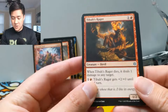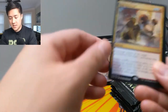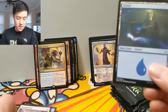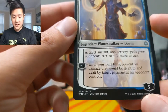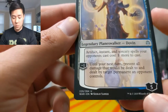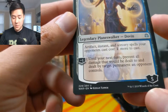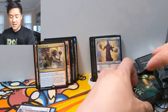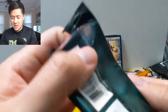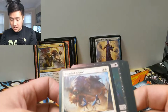Tyrant's Scorn, Bond of Insight, Dovin, Hand of Control. Let's check Dovin out real quick. Artifact, instant, and sorceries your opponents cast cost one more — wow, that's really good! And he starts at five loyalty. Minus one: until your next turn, prevent all damage that would be dealt to and by target permanent your opponent controls — that is insane! These uncommon planeswalkers are really strong and cost so little. You don't even need to use Dovin's ability — just his passive is insane.